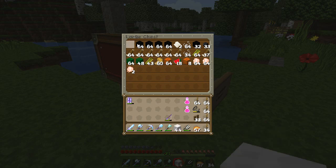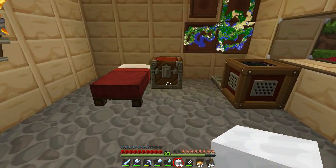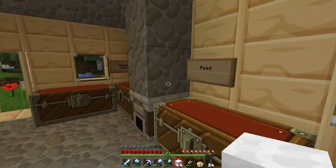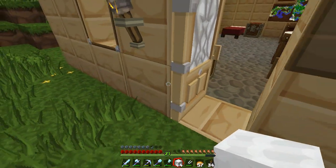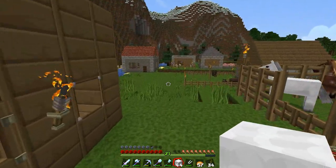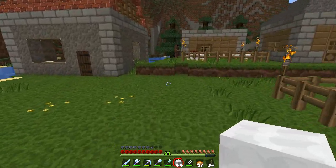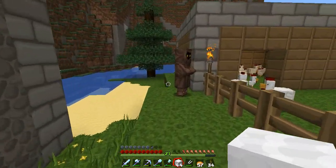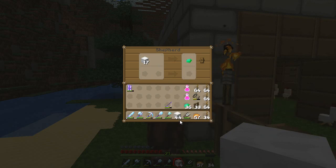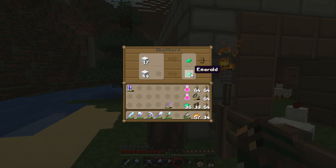Wool is here. And the emeralds should be here — yes, they are. Lovely. To trade, we place our goods over here, and if we are satisfied with the trade, we click on whatever he is offering for it.